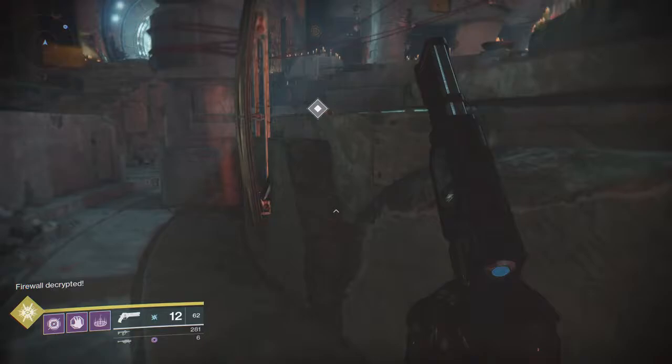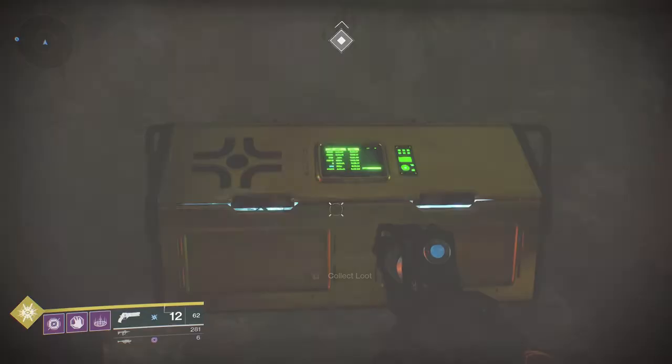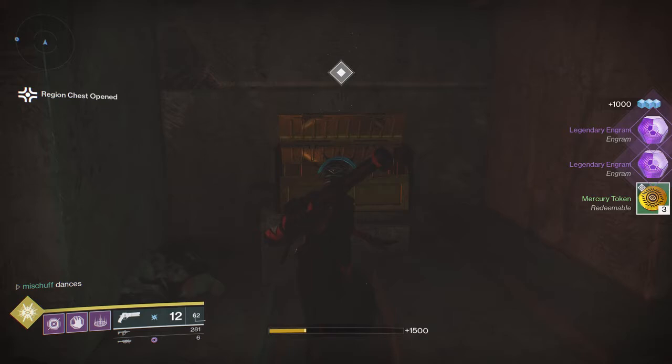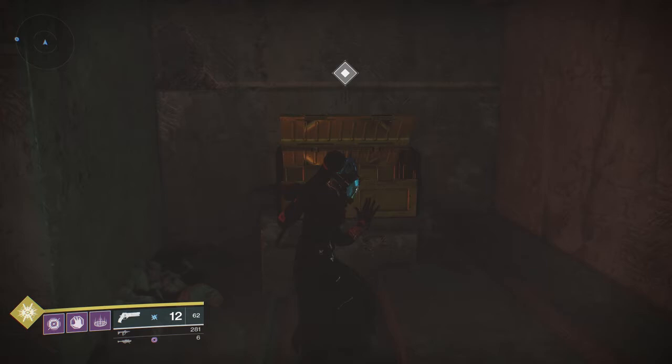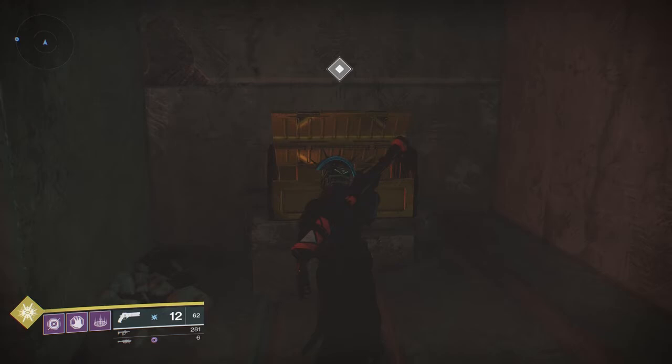We're going to head over there — the wall is going to be gone. The rewards were pretty good. I ended up collecting two Legendary Engrams and five Mercury Tokens. Those Legendary Engrams — maybe they will contain the Masterworks weapon for you. Sadly, they did not for me; I ended up getting a hand cannon and a fusion rifle. And then I got to use those Mercury Tokens to hopefully collect all that Osiris gear.